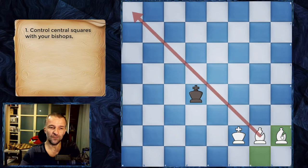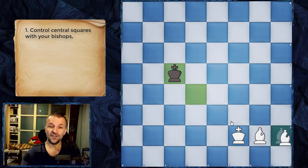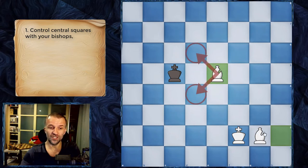Once this is done, we set up these two bishops together. As you can see they already control a lot of squares around the king, so the king doesn't have many squares to go. This bishop controls these squares and this bishop controls this square, so the king cannot get back to the center.